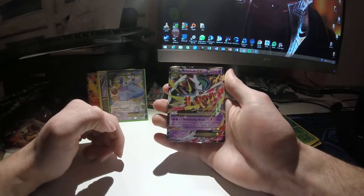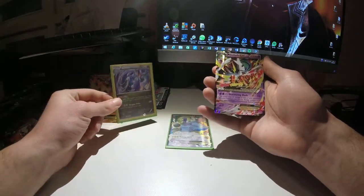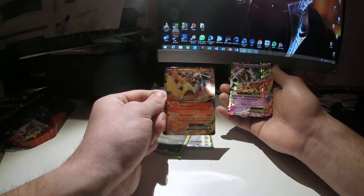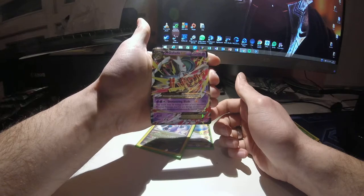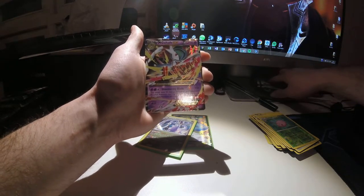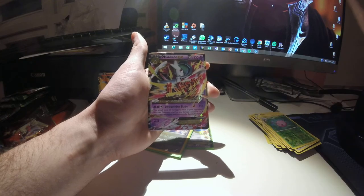I'm going to protect this card straight away. So to recap, we pulled a Mega Gallade EX, a Thundurus EX, a Gurdurr holo rare from Phantom Forces, and the promo Blaziken EX from the tin itself. Not bad at all — great pulls! If you enjoyed the video and want to support me, please subscribe, comment, and enter the giveaways. I give away codes since I don't play online much anymore. Thank you very much for watching — see you soon, and let me know what tin or box you want me to open next!